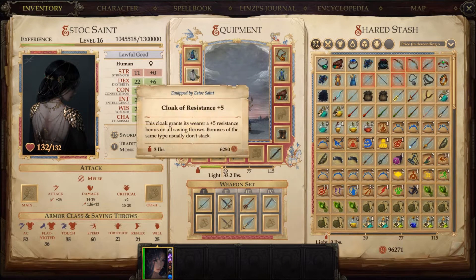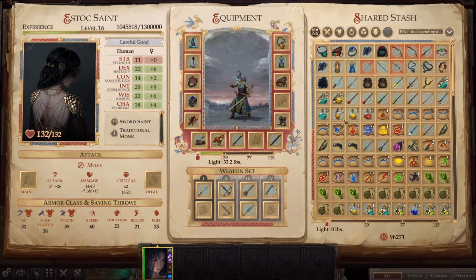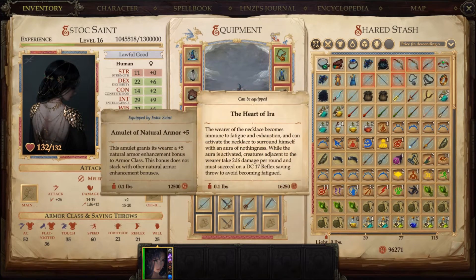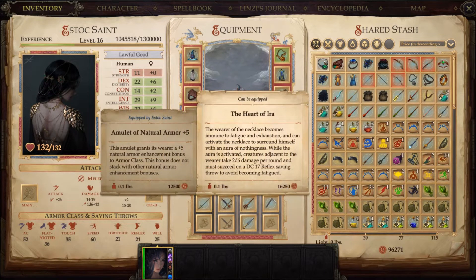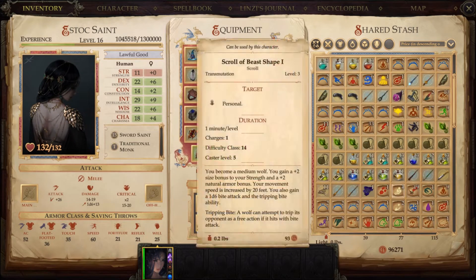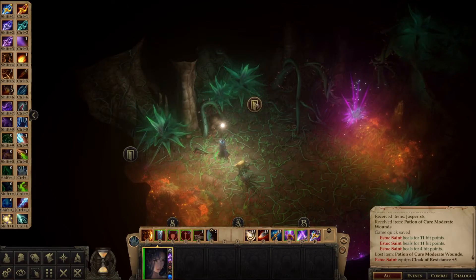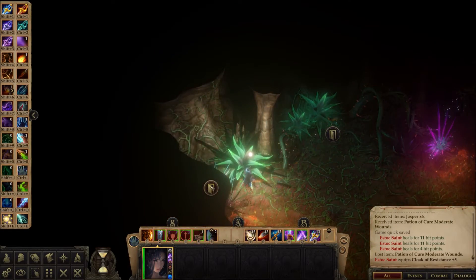I shouldn't have had that on — I should have had my resistance cloak on, whoopsie doodles. That's because I was resting outside. I am using the Armlet of Natural Armor +5, so my armor is amazeballs for that reason. Part of this mission is going to be not using the Heart of Ira on this character — we'll teleport a character in. That's Tristian and he sucks, so give him the Heart of Ira and a couple of invisibility potions.